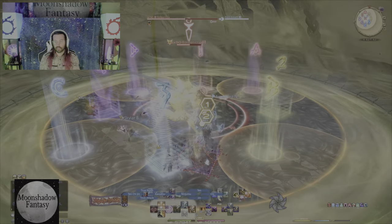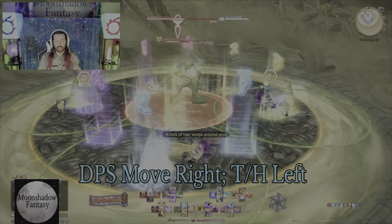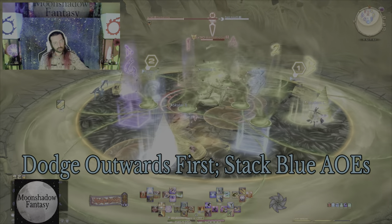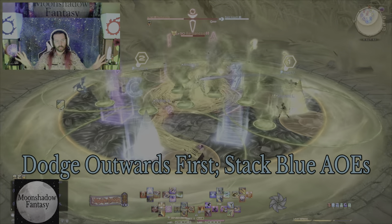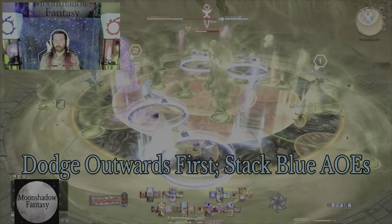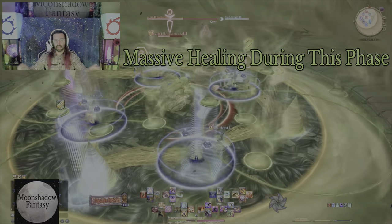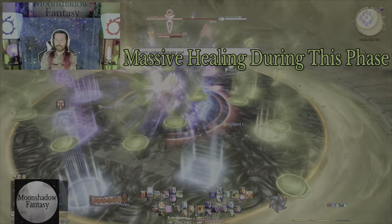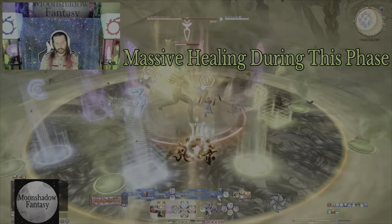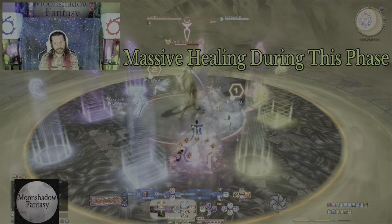Here comes more tethers followed by the line AOE again — she hits you with the tether, she dashes at you, just move left or right. Then comes Teasing Tangles Part 2. The party finder rule here: DPS move to the right, tanks and healers move to the left. There'll be two people in each of the big green circles. Dodge the AOEs — the first big AOE happens in the front so stay towards the back, then immediately go left and right. Blue two-person stacks again, but stand on the edge of your circle and you're good. Don't go outside the circle — very bad things will happen.